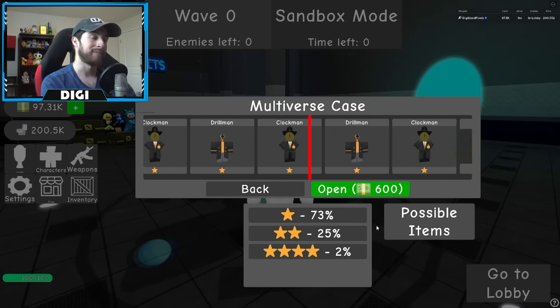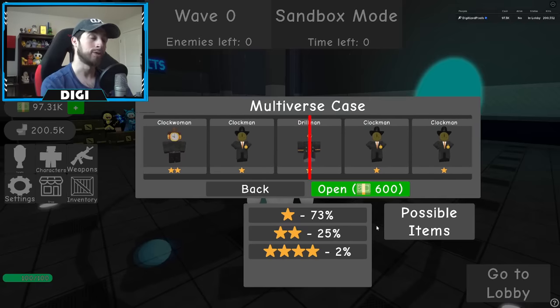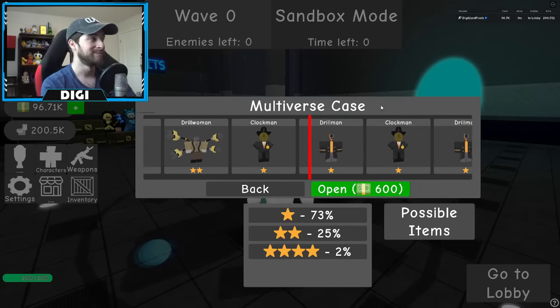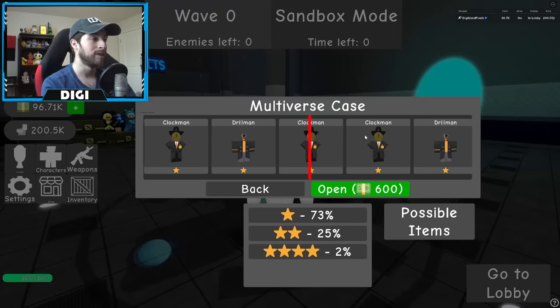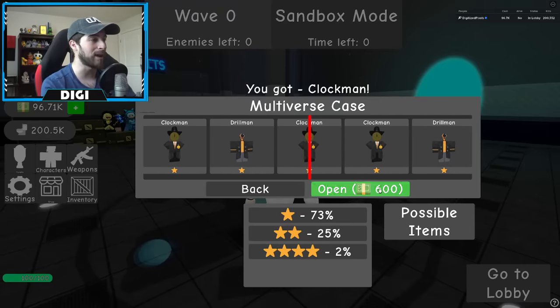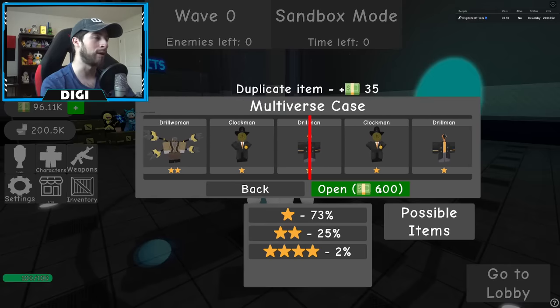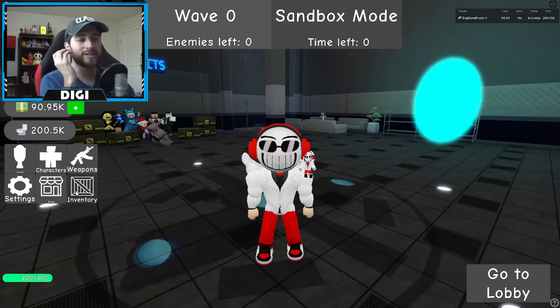Let's see how lucky we get today. Drill Man — the smartest of all of them, he's the big drill. Clock Man! We're getting a good variety here. I'm not gambling, I don't have gambling problems — you do! Alright, let's keep going.